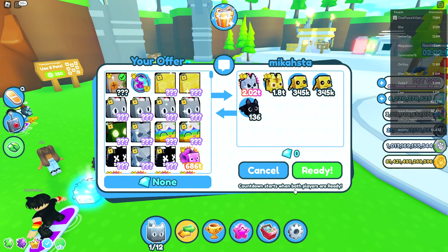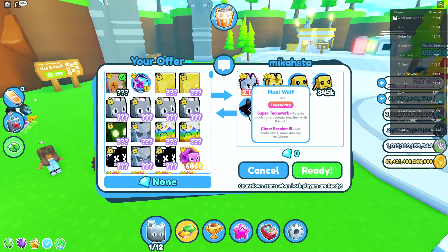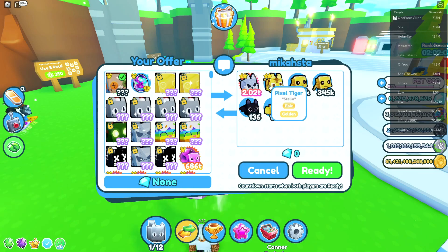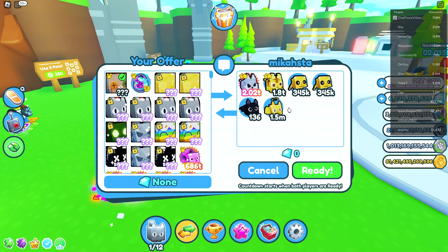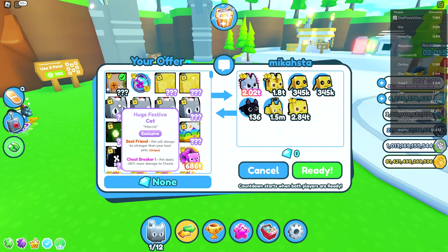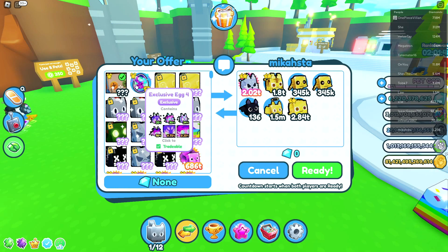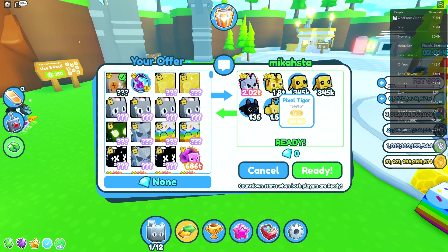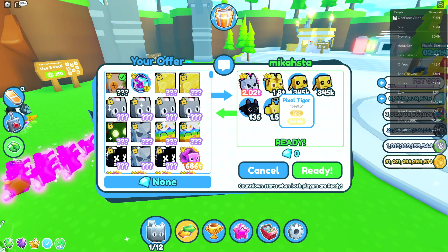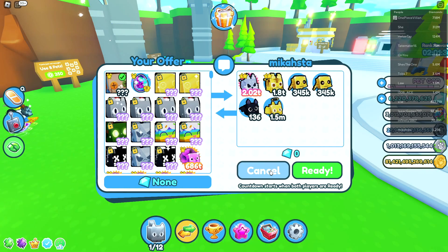We got another offer here from Mika. I just threw in my huge Scarecrow, and they're throwing in some pretty low-value pets. They got a Pixel Wolf, Pixel Tiger, Skelly, a Bat, and an Angel Cat. These are really low-valued pets. Honestly, this is probably the least-valued trade I've been sent for this pet. There's definitely no world that I would accept this. We got a really expensive pet here in the high billions, and this would be in the low millions. So we're definitely gonna click cancel. I'm sorry, Mika, but this trade is not gonna happen today.